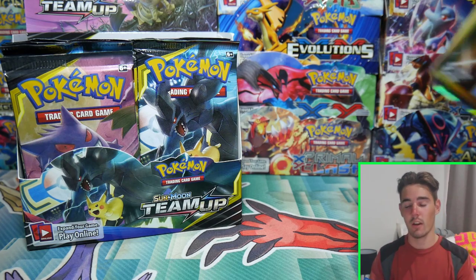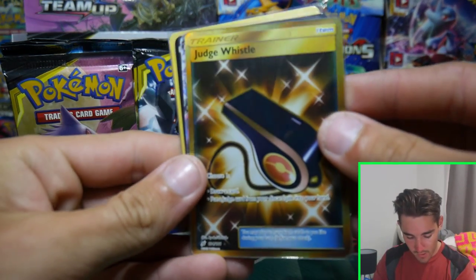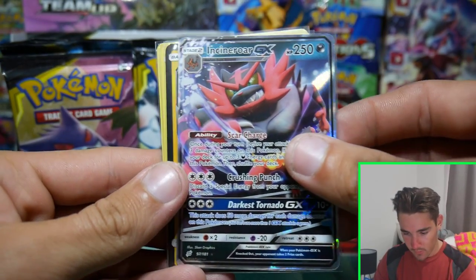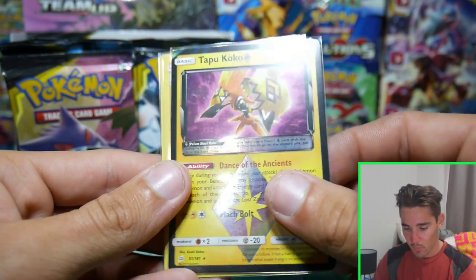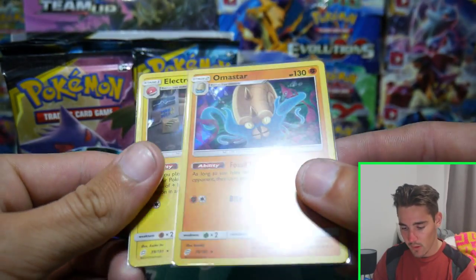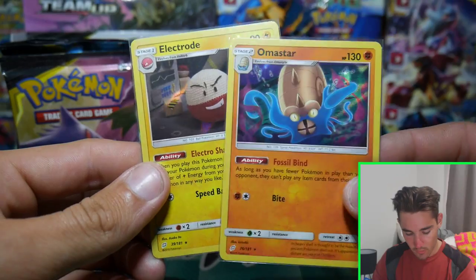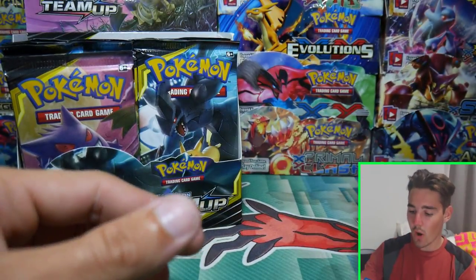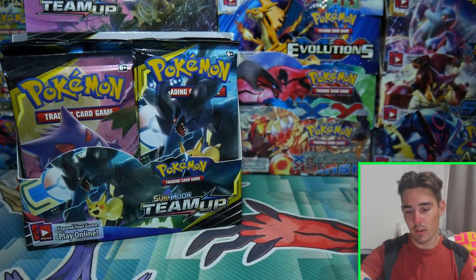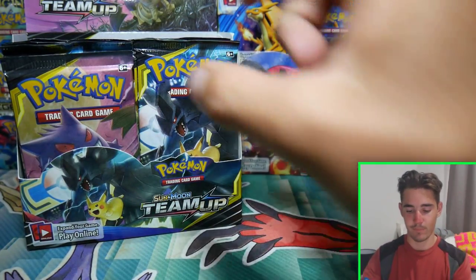This is a spoiler alert, but we got a Judge's Whistle - the Secret Rare - we got an Incineroar GX, a Tapu Koko Prism Star, an Omastar and an Electrode Holo. That was part number 1, so hopefully we can get some great pulls in part number 2. Hopefully.